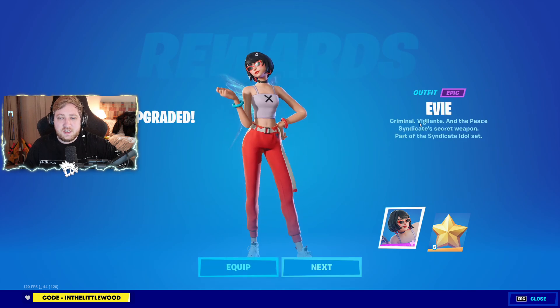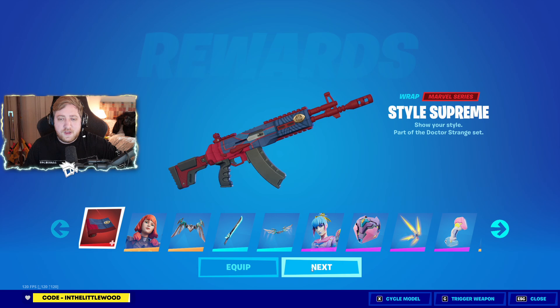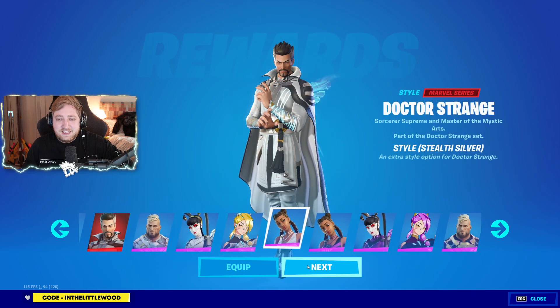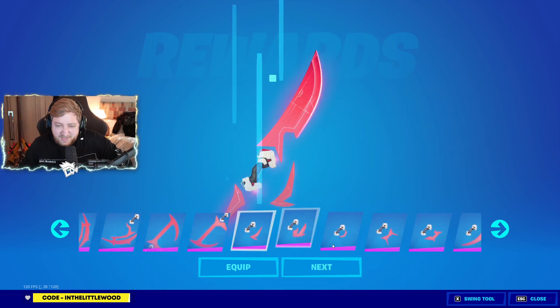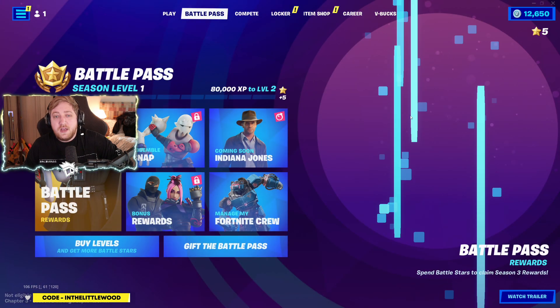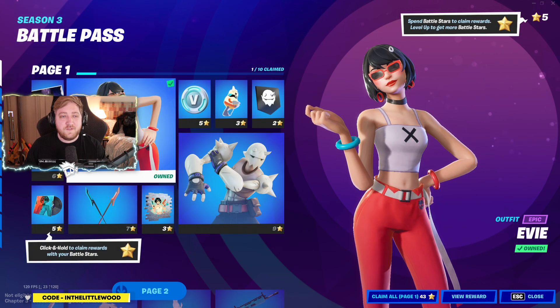Let's have a look at this battle pass. We've got EV straight out of the gate, which is lovely. Wait — this is all from the previous season! I don't really know why it's giving me all of these but it's fine. Butterfly clicking — I've played bed wars, I know what I'm doing. Are we good? I think we're finished. Thank god for that.